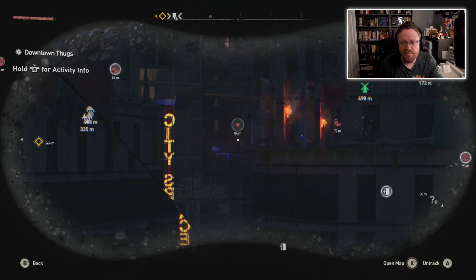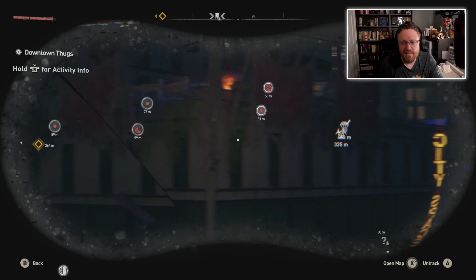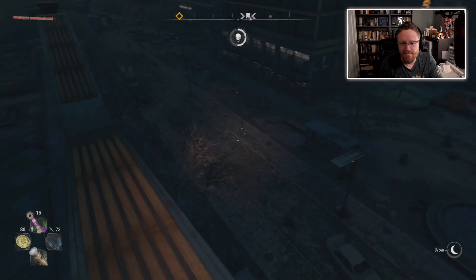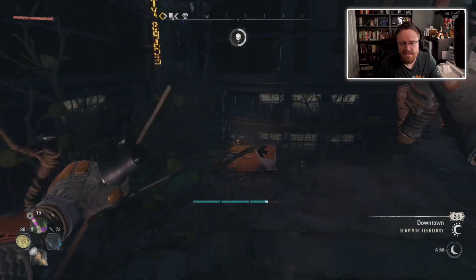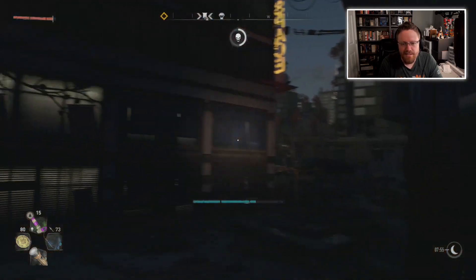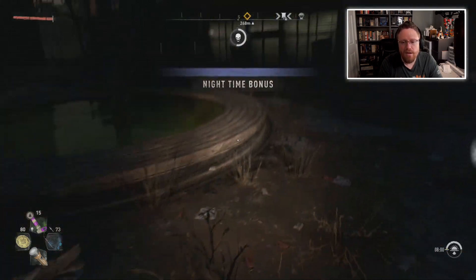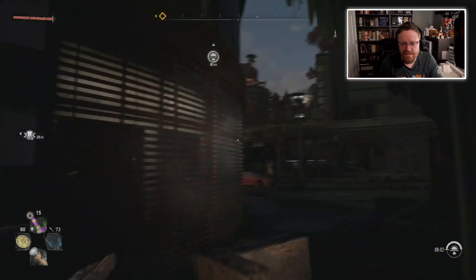The entrance might be over here. Oh, look, there's some enemies. I wonder if these enemies are going to stay tracked. Nope. So up here is not a very useful place to be. Let's try to get over there with as little zombie drama as possible. There's a little awning I can stand on. Hey, night is ending. Oh, I thought that was going to get me onto the awning, but I guess not. There we go.